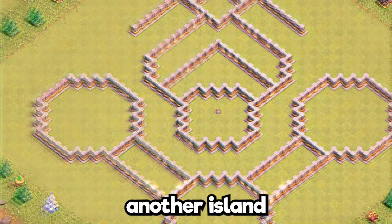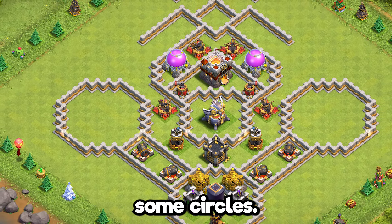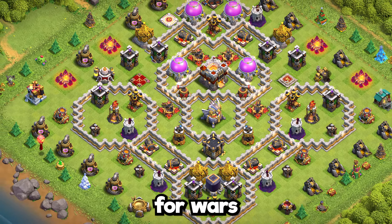Base 7: another island design which features some circles. A great looking base for wars and trophy pushing.